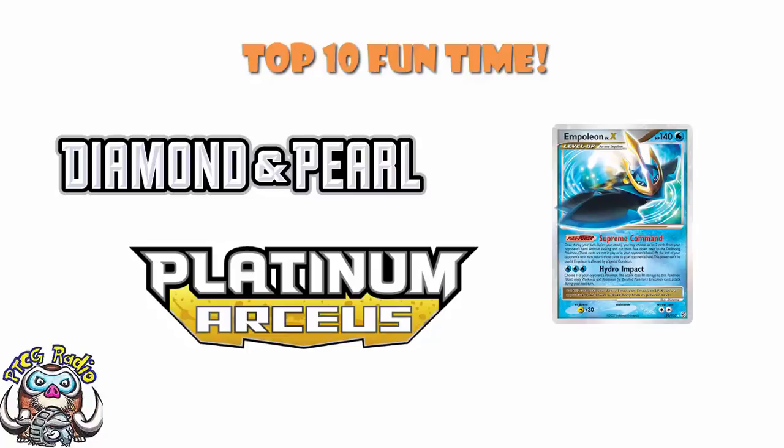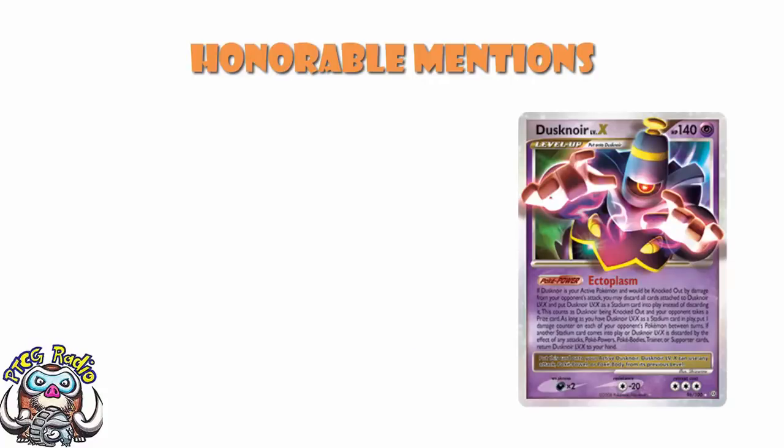One that I really loved was Dusknoir Level X. Dusknoir Level X was a very, very strange card indeed. When it got KO'd by damage from your opponent's attacks, you discarded all cards attached to it, and you put it into play as a stadium. It did count as Dusknoir being knocked out — your opponent took a prize. And then you put one damage counter on each of your opponent's Pokémon between turns. That was amazing! And then if any other stadium came into play, or it was discarded by the effect of an attack, it went back to your hand to go again. A Pokémon that turned into a stadium card — that was cool and weird.